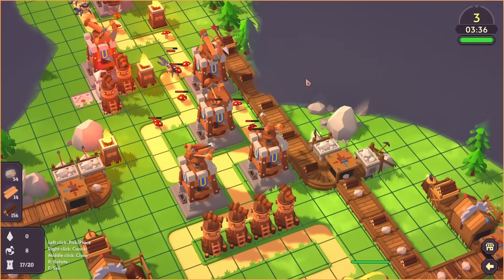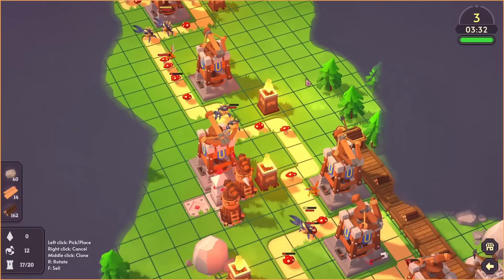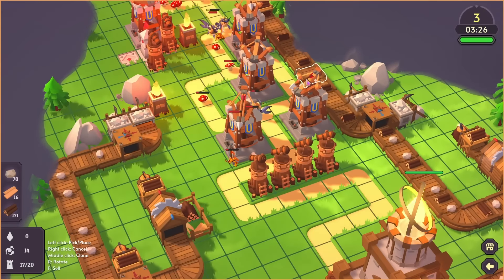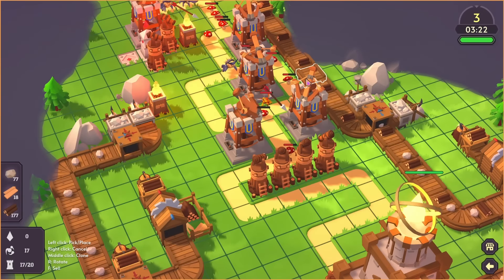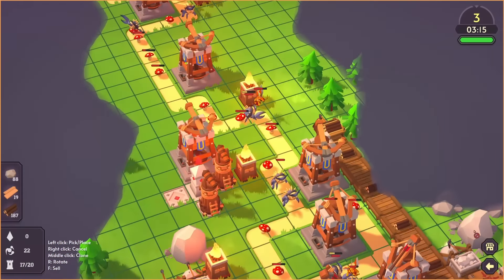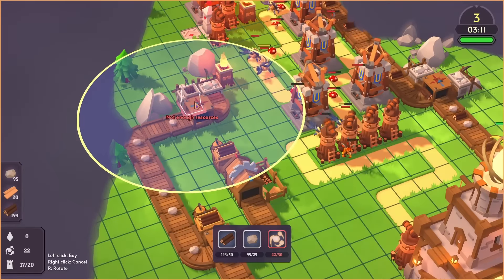They're getting more numerous now — the enemies are coming through. We're doing okay though with our ballista towers. There's actually a flying unit as well as the crabs — the flying unit's a bit speedier than the rest, it kind of just zips its way through. Yeah, we're going to be in trouble soon if we don't find out where this special crystal is.